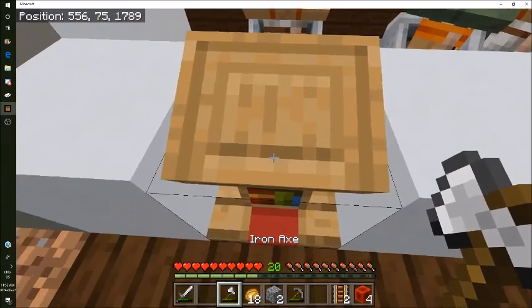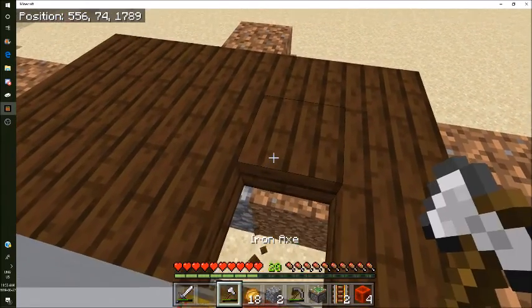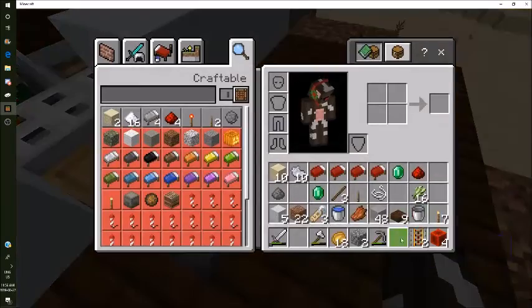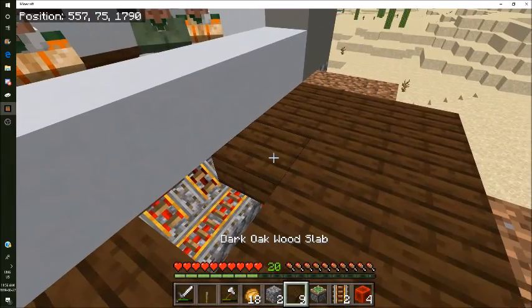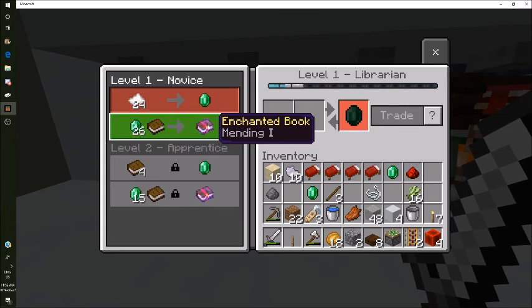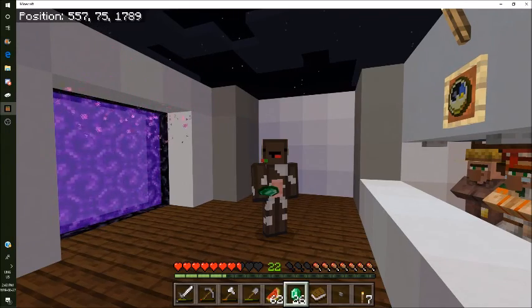We're gonna need a good name for you. He still has mending - good good good. I've been trading for like an hour. Let's go! There we go. What should we call him? I'm gonna give him the name Op - Op is a good name. Let's go do that.